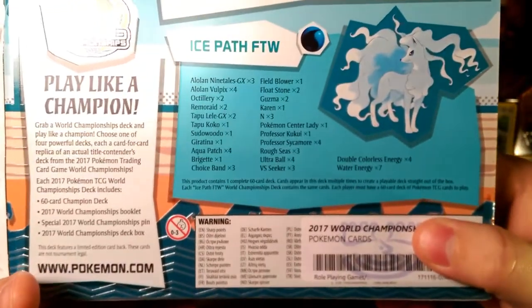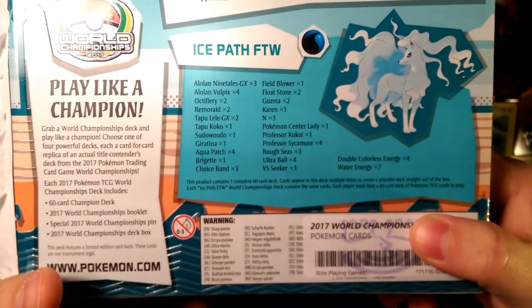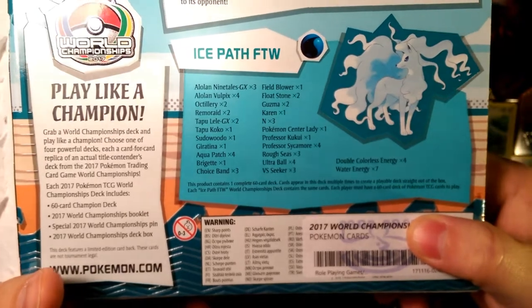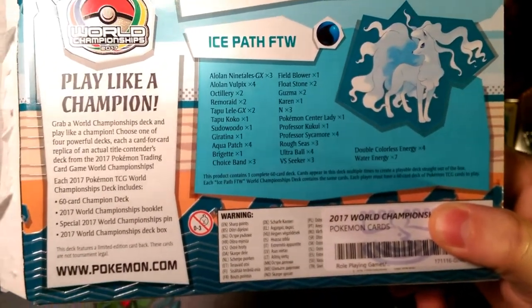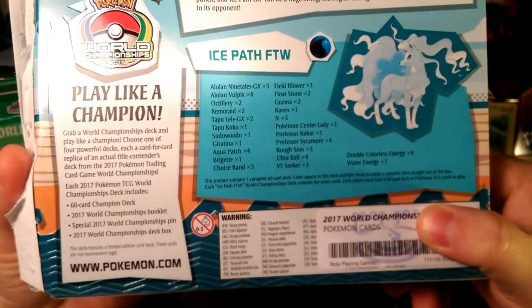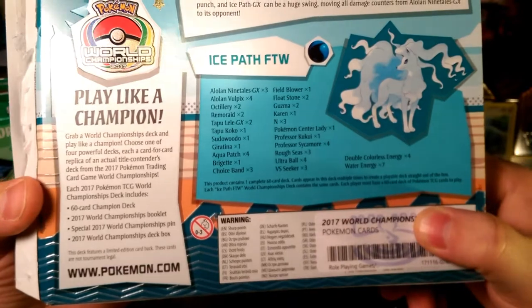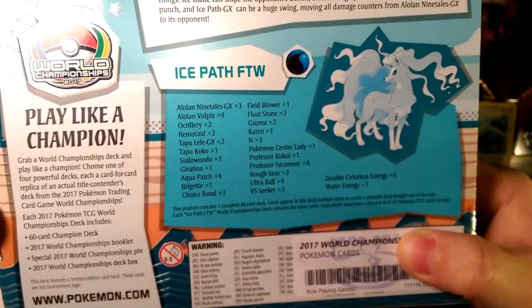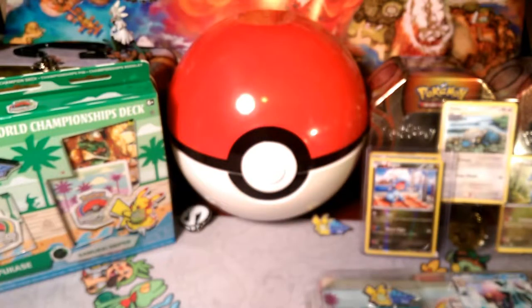Here's the basic deck list: three Ninetales-GX, four Alolan Vulpix, two Acerola, two Araquanid, two Tapu Lele-GX, one Tapu Koko, one Sudowoodo, one Giratina for the Greninja matchup. Four Aqua Patch, one Brigette, three Choice Band, a Field Blower, Floatstone, Guzma, Karen, and all the rest of the stuff.